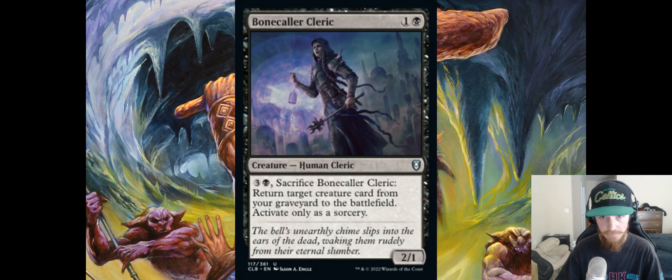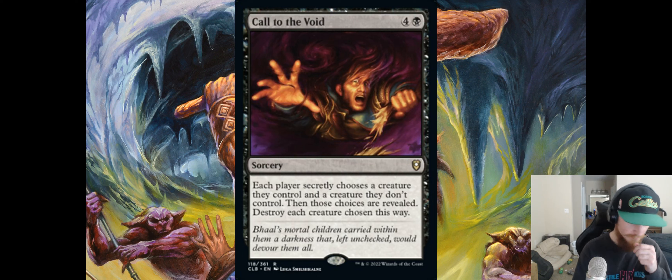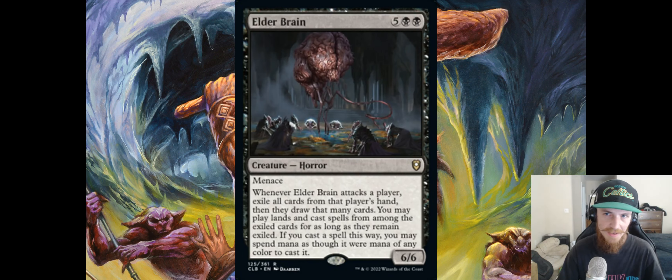Call to the Void — four and a black sorcery. Each player secretly chooses a creature they control and a creature they don't control. Those choices are revealed, and each creature chosen this way is destroyed. This card is not good, but it's quite fun. There's probably some optimal play line here, but this is just going to cause chaos and lead to a lot of stories — and moments like 'why did you choose that?' It'll definitely lead to fun play experiences.